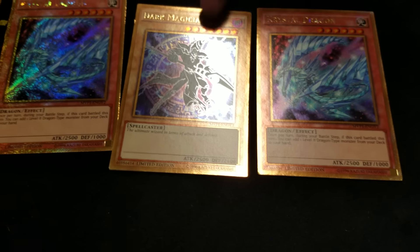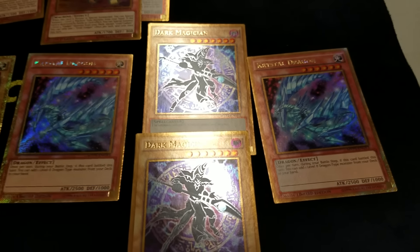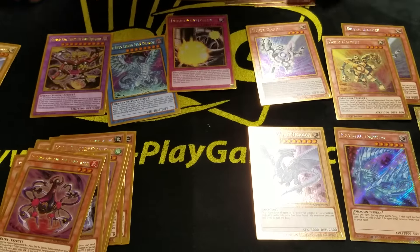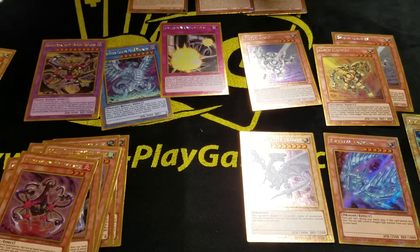They're different from all their other prints — secret gold. They look the same, I think they're the same. Another Crystal Dragon — I think the other promo is the Cubic Lord.